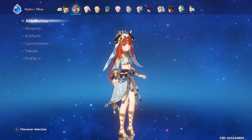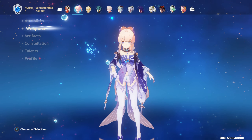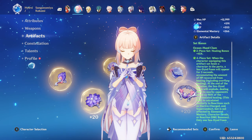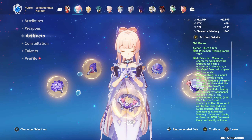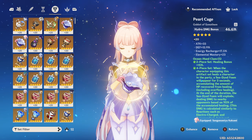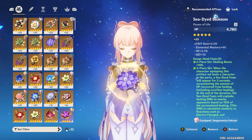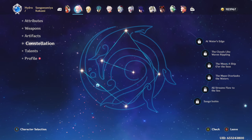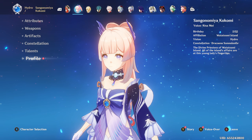Next up, Kokomi, also level 90. She has her five-star weapon which is very powerful. For artifacts we're actually running Ocean-Hued Clam — I could run an Elemental Mastery set for more Bountiful Core damage, but I use her in other teams so rather than switch back and forth I just run the Ocean-Hued Clam set. It does quite a bit of extra damage with the four-piece effect. We have a Hydro Damage Bonus goblet, EM on the circlet, and HP on the sands. No constellations, and everything is at rank 10 since she uses all her abilities.